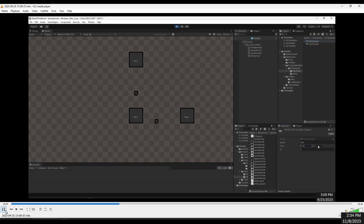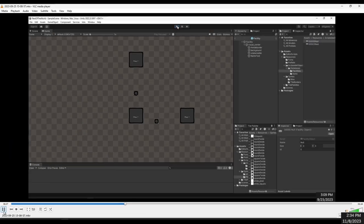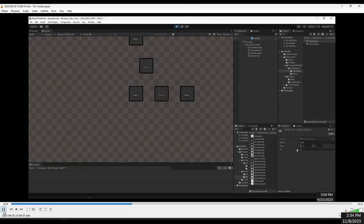I'm using scriptable objects to control these tiles. They have a name and a size. So right now I'm changing the size, and when I click play they change in size. I can also change the name, and the text on the tile changes accordingly.